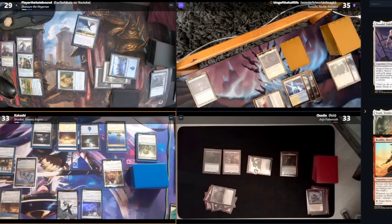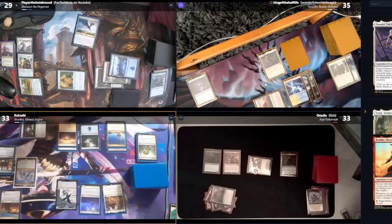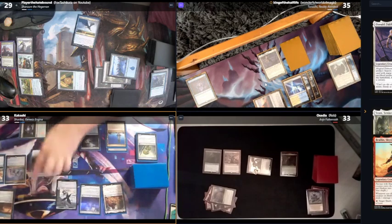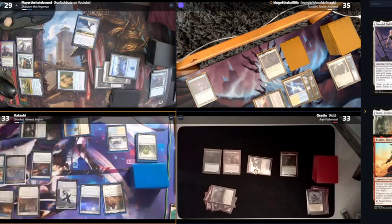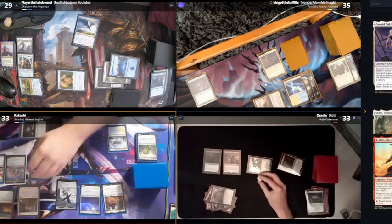Pay two to cast Arcane Signet. Then pay four to cast Smothering Tithe. I respond to Smothering Tithe on the stack — I'll tap Anya into this card, discard this card — everybody takes one. Everybody takes two.